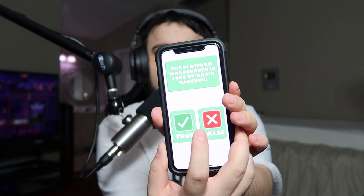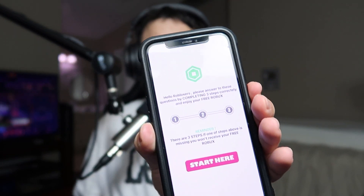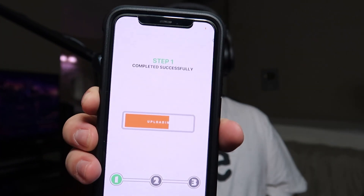There's a quiz in the app: Roblox is a free video game platform — true. Robux currency is very important. I'm just going to keep hitting random answers. Then it says: hello Robloxers, please answer the questions by completing three steps correctly and enjoy your free Robux. So let's hit Start. It asks for my first name — don't put your real information in, that's how they scam you. I'll say my name is Bob. I answered the questions and now it says it's uploading.